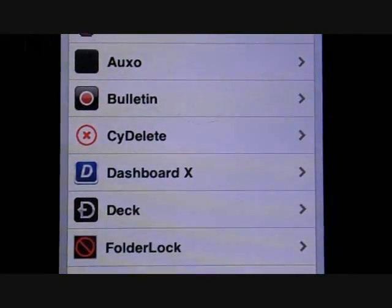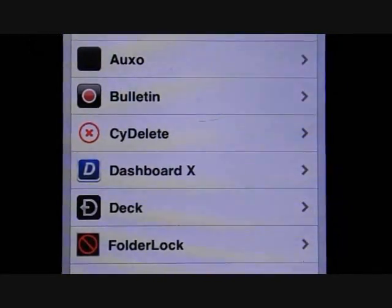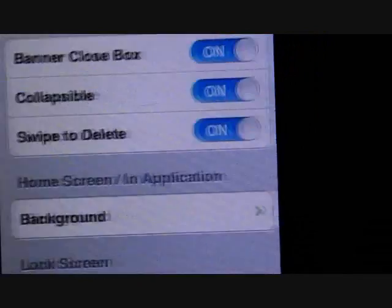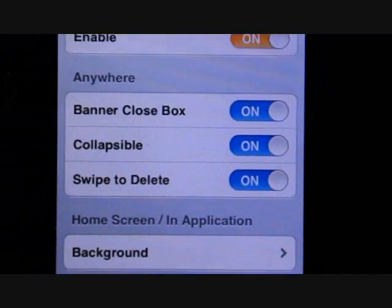Hello guys, this is Apolloni and I am here to show you some Cydia tweaks. The first one is called Bulletin, and what it does — it allows you to open the notification bar on your lock screen.